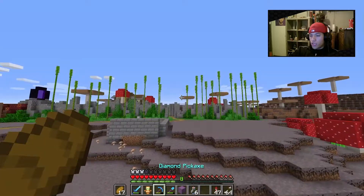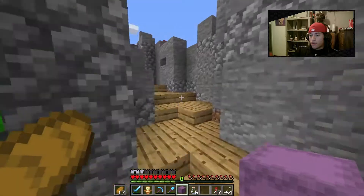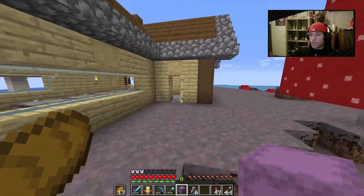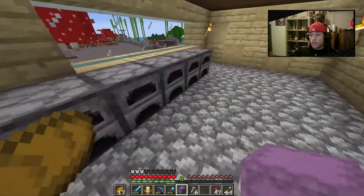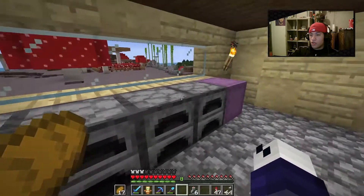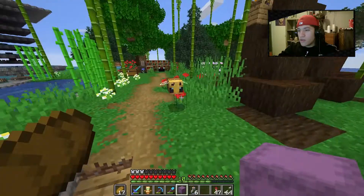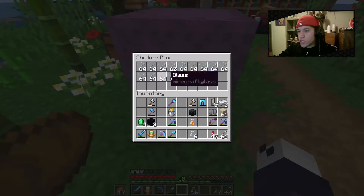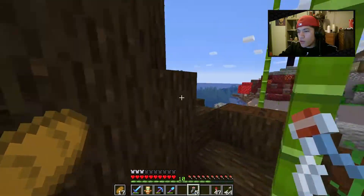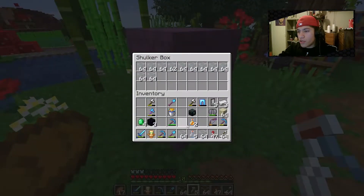We made it back home. I'm going to smelt up about half a shulker box of sand, then we'll use that to make the dome. This is going to take some time with only five furnaces. We actually have some glass ready already — let me put all the sand in to smelt.